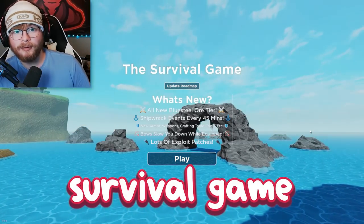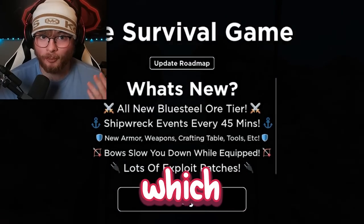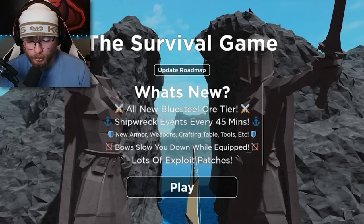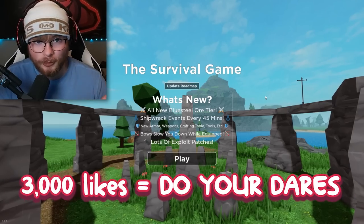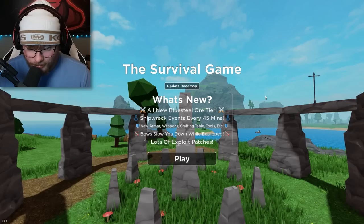Welcome back to a brand new survival game video. We're going to be spinning a wheel to decide which armor set to use, and the twist is that whatever armor set we get, we have to get five kills to spin again. If we hit 3,000 likes on this video, I will do your survival game dares for a video.